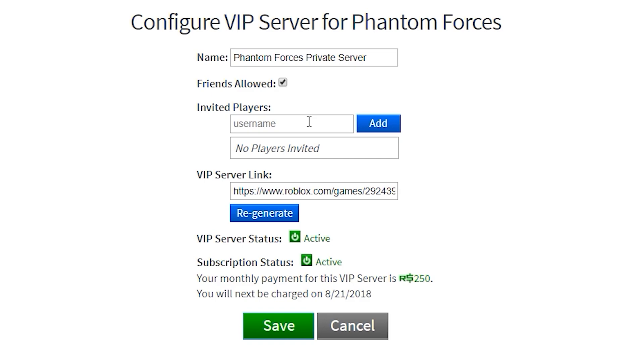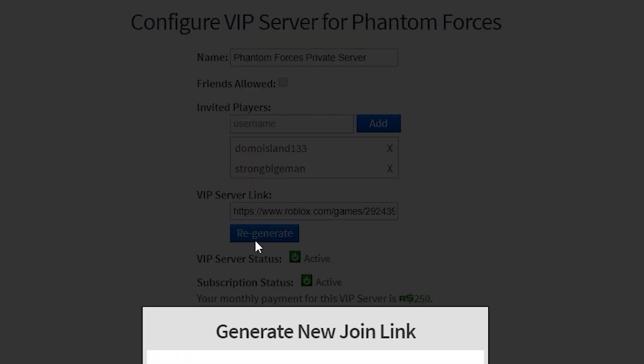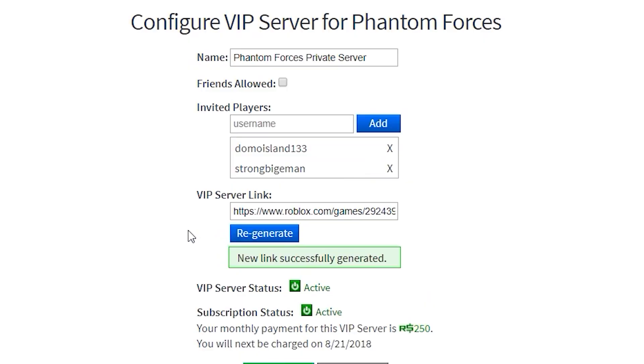You can also add people here who aren't on your friends list if you want to keep the friends option checked. I'm going to add one of my friends just to show you that it adds them — I could add my original account too. Below that you'll find a VIP server link. If you send it to someone and they put it into their address bar, or click it in a program like Skype or Discord, it will automatically bring them into your VIP server. If you give it to the wrong person or it spreads elsewhere, you can click the regenerate button and it will invalidate the existing link and make a new one.